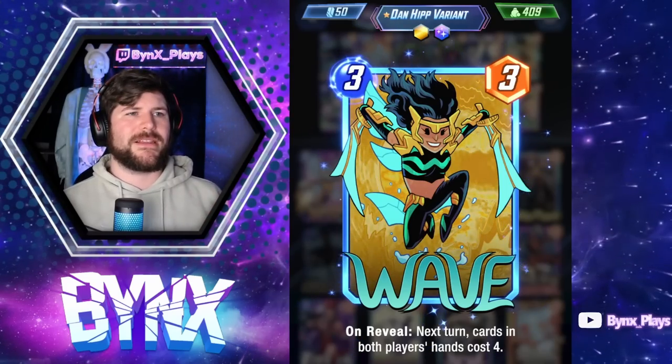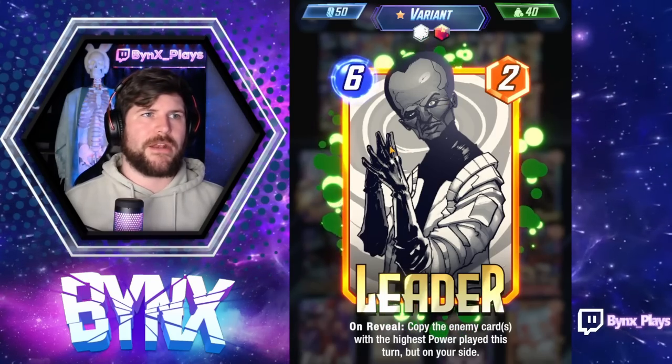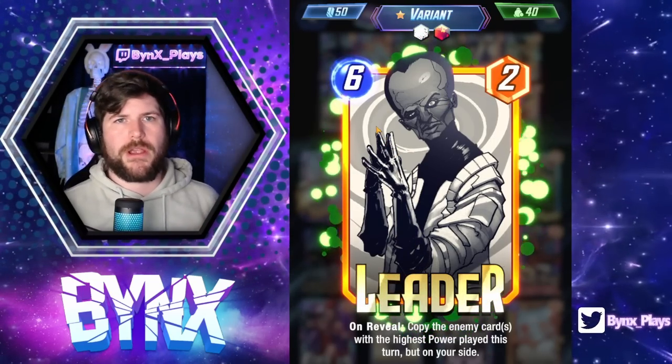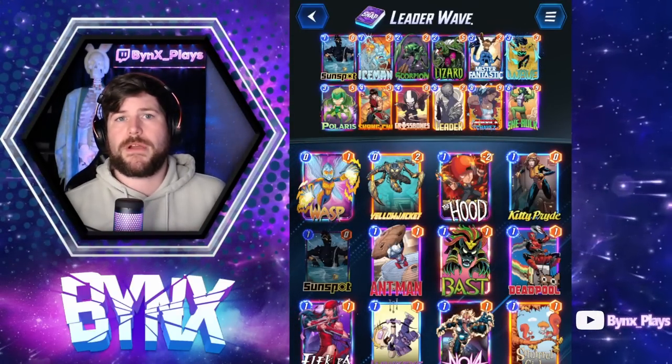We replace Doom and some of the good cards to make it our own. So what we want to do is play Wave on five, which will float two energy to get She-Hulk down to two and be able to play Leader as well for four energy. Super powerful combo if you can pull it off, very hard for your opponent to beat. The rest of the deck is just good cards that can fight for priority, disrupt our opponent, otherwise find ways to win.